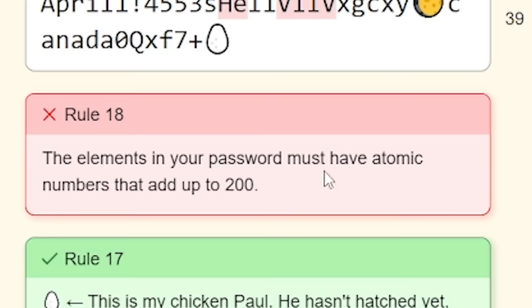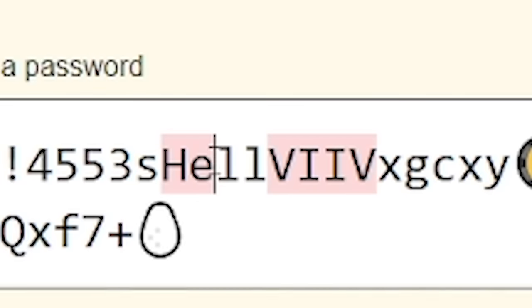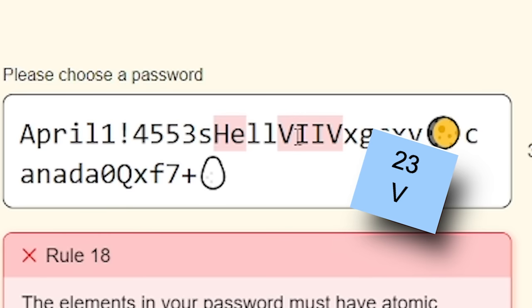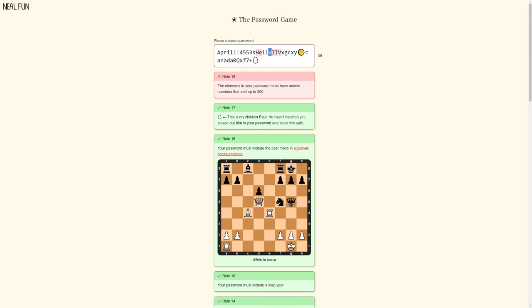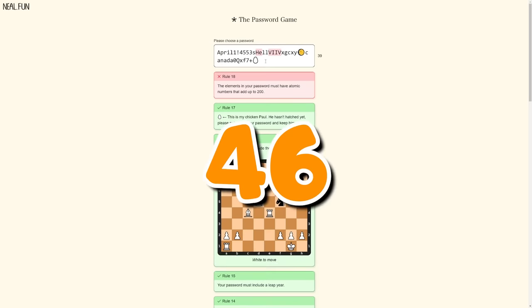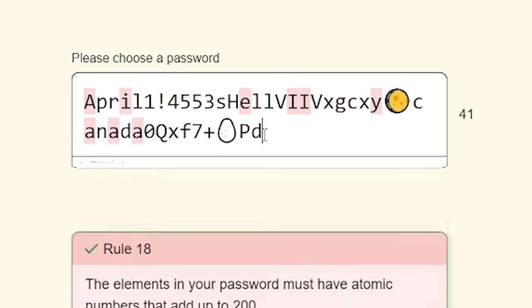Rule 18: the elements in your password must have atomic numbers that add up to 200. It has highlighted them in pink - we have HE which is 2. We have two V's and two I's - I'm pretty sure V is vanadium. An I is iodine. Using my calculator: 2 plus 23 for vanadium, add again for the other, then 2 lots of 53 for iodine. We take the 54 we get away from 200, which leaves us 46. That is palladium - P, D. Nice.